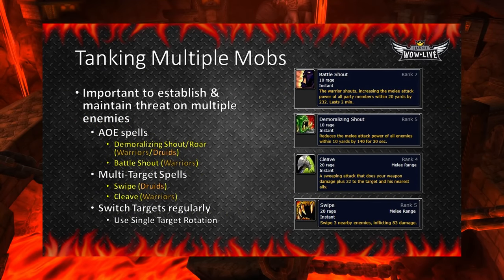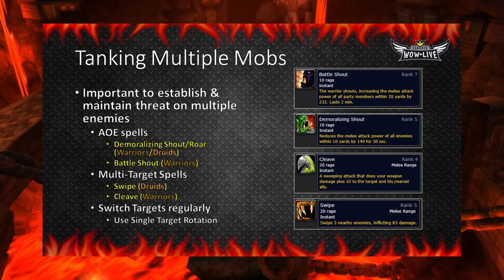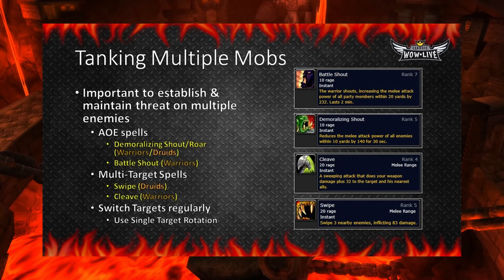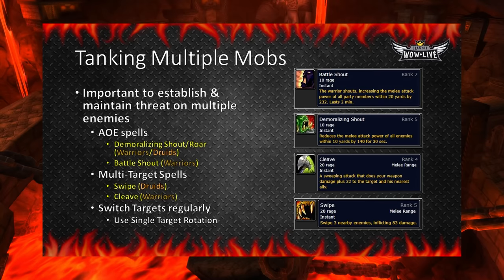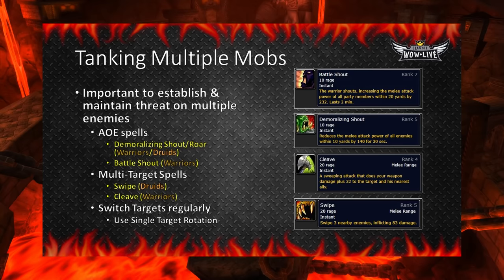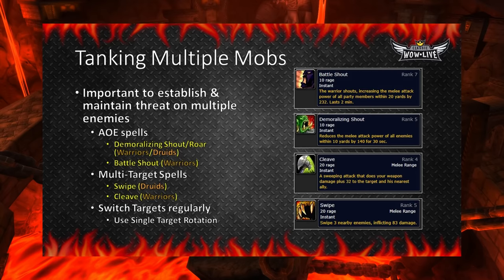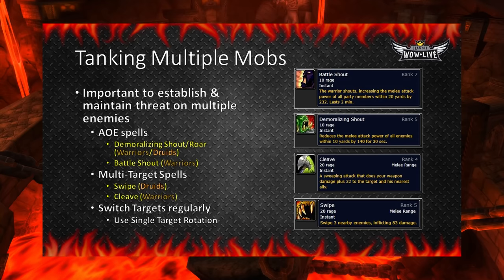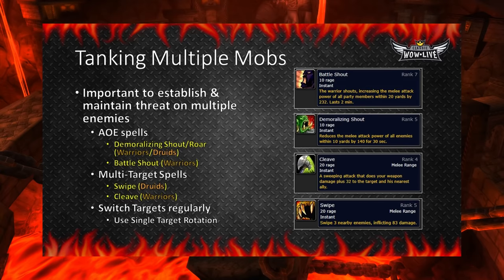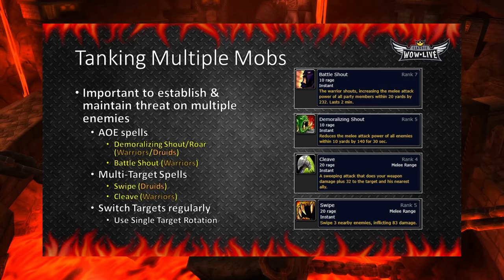Tanking multiple mobs is going to be a bit more tricky, as AoE threat is not easy to produce in Classic WoW. However, it is important to establish and maintain threat on as many enemies as possible. To do this, use AoE abilities like Demoralizing Shout in Warriors and Demoralizing Roar in Druids, as well as Battleshout. You can also use Thunderclap as a Warrior, but you will have to be in Battle Stance to use it. Remember, Battle Stance both increases your damage taken and decreases the threat you produce — so if you decide to Thunderclap, do it early then immediately switch into Defensive Stance. This is called Stance Dancing. There are also multi-target abilities like Swipe and Cleave that hit multiple enemies. You should also regularly switch targets and apply Sunder Armor or other abilities to spread out your threat even more. Maintaining as much threat on as many enemies as you can is paramount.